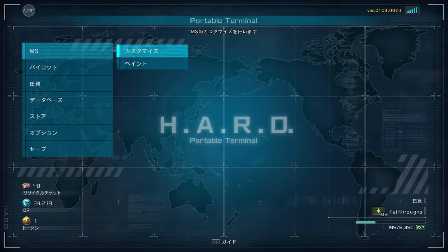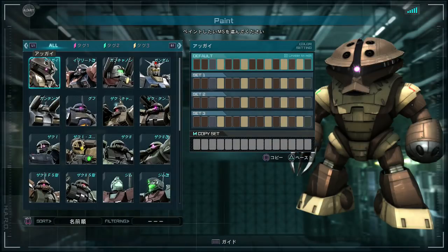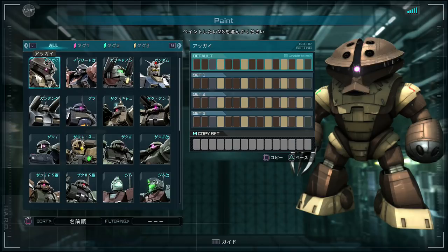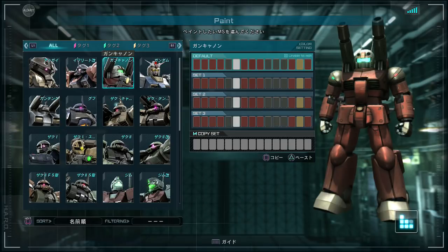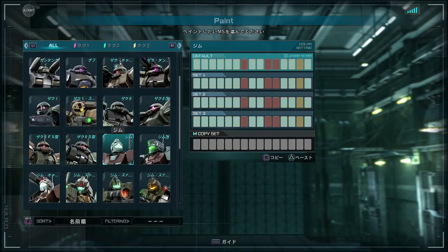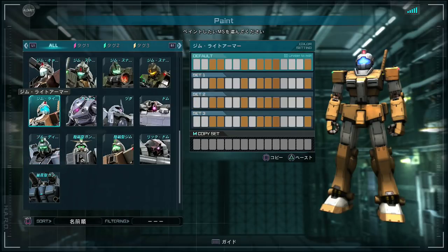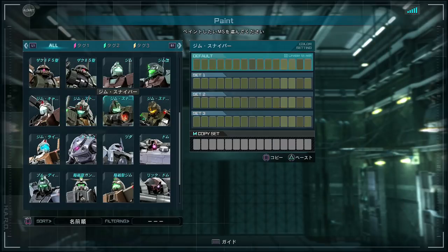I don't know if there's a minimum rank requirement to get into it. I am currently rank 4, which is about where it came in in the first game, so it is possible that it will not be available to you right away if you have not ranked up enough. But it looks very similar to the original game, except you only get three sets of colors per mobile suit, but you get twice as many areas to change on them, so I think it's a fair trade. They also have set it up so that the sets are stored across mobile suits of all levels, so you don't have to transpose them from one level mobile suit to another over and over again, which is nice because that got old.